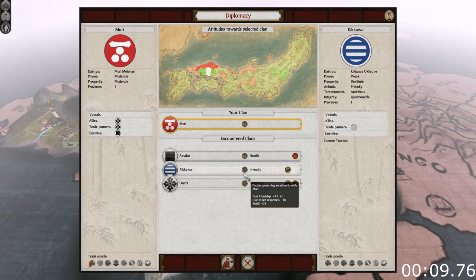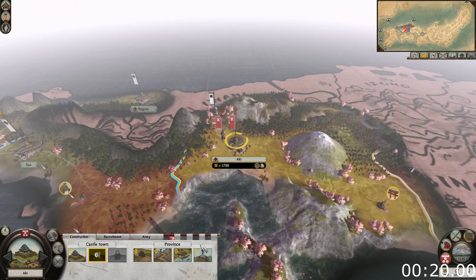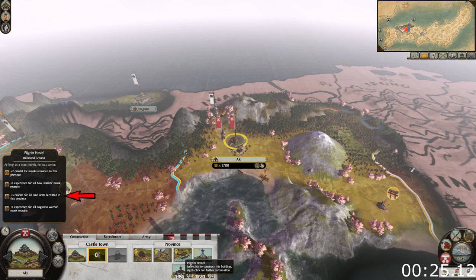The Mori start with the Aki province, which has fertile soil and the hallowed ground specialty. However, it would be better if the Yari Drill Yard is replaced with a market as soon as possible. You can also use the hallowed grounds to recruit troops with better morale, which will be of great help especially during the early game. During the later stages of the game, the rank bonus to the monks will be of increased value.